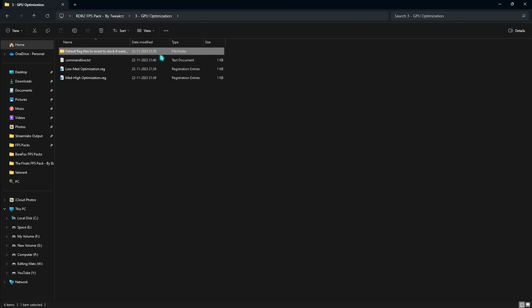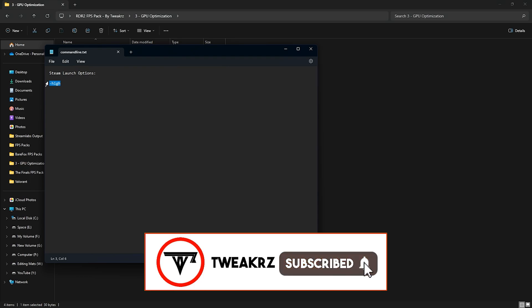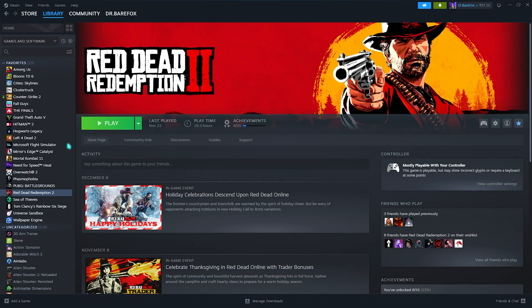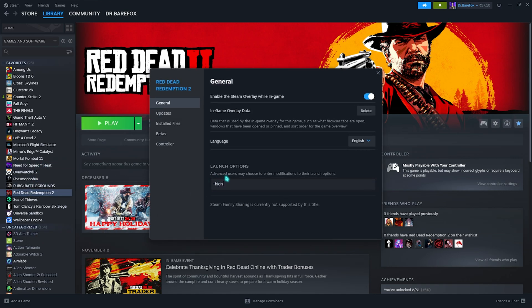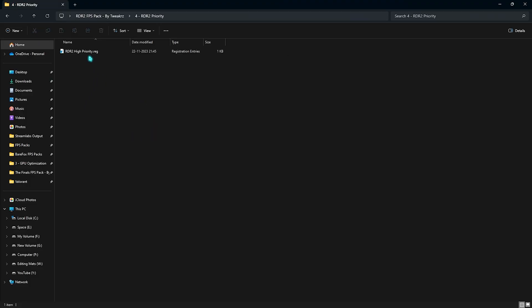There's also a 'command line.txt' file — copy that string, then open Steam, right-click on RDR2, go to Properties, and paste the string into the Launch Options field, then close it.